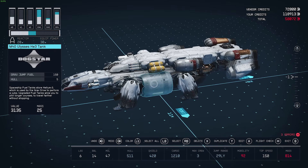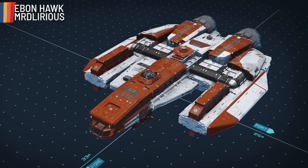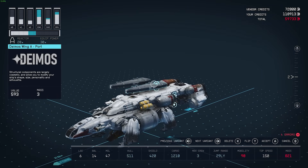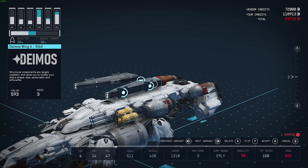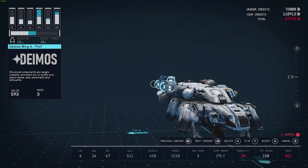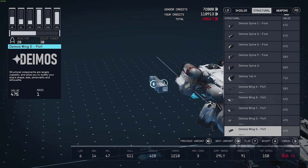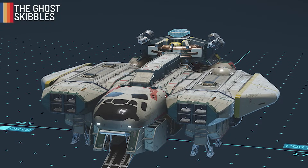The Ebon Hawk has been recreated by MrDuralus on Reddit, and from the colour scheme to the proportions it's pretty good, considering the limited parts available for curvature. This is the best iteration I've seen — a lot of people have been trying to recreate this ship even before the game released, but this is the definitive version I've seen on social media.